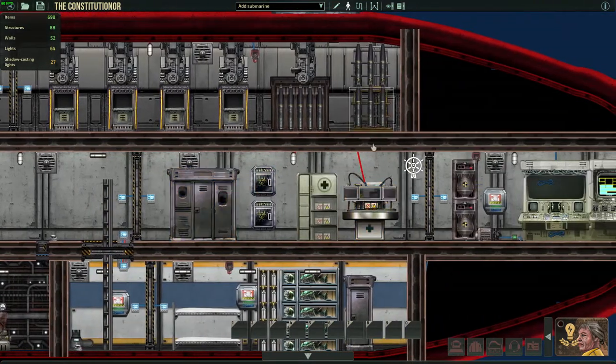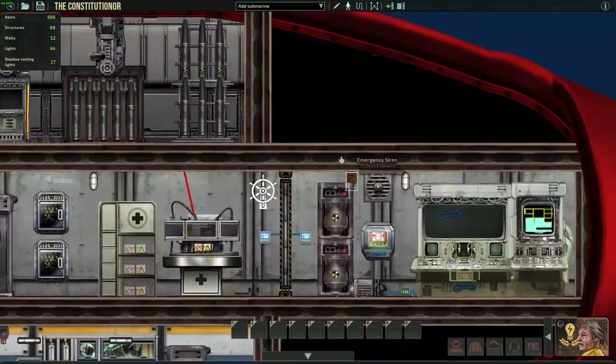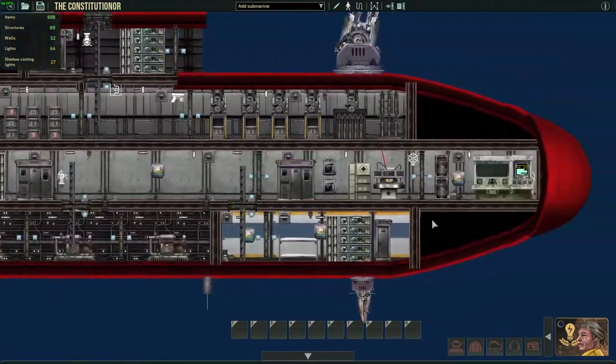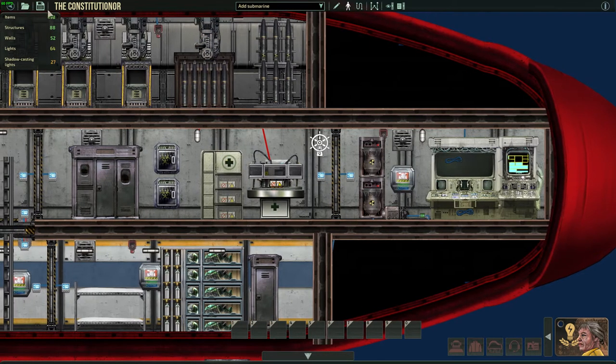Here you have the medic bay, and here you have the command room with depth charges — these are pretty powerful. I only have the nuclear ones for, you know, letting the captain go down with his ship kind of situation.